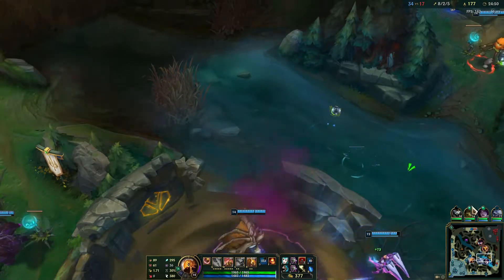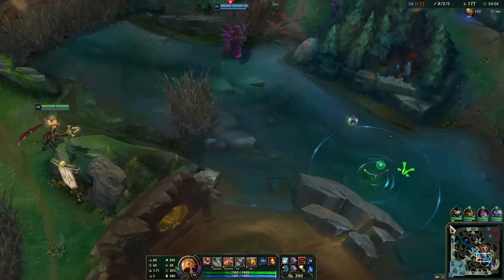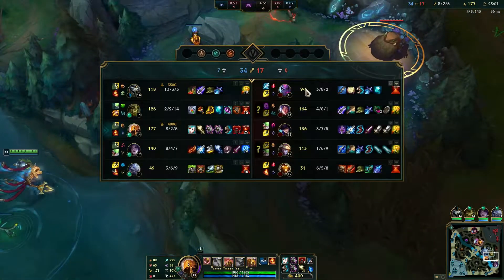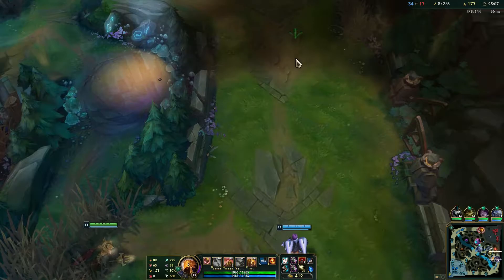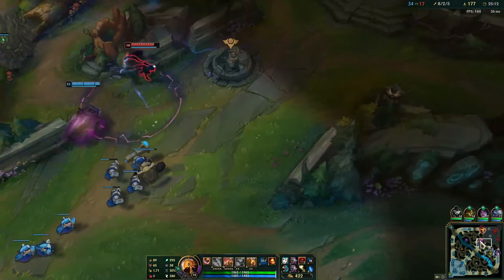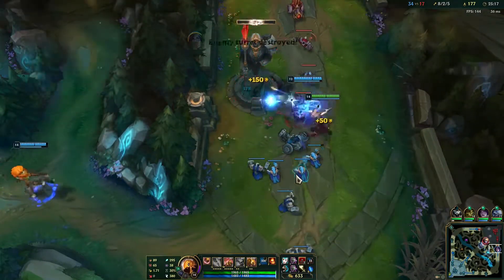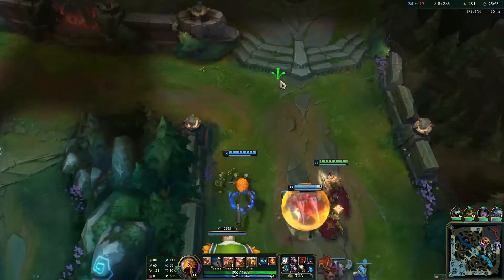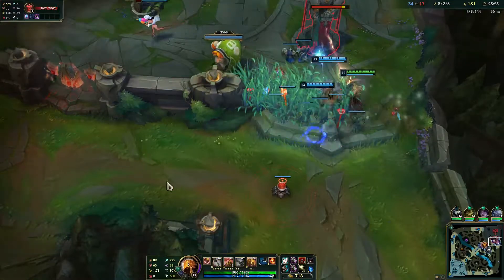Now we have two options — two inhibitors are down so we can choose to go bottom side or we can take the Baron. We don't really need the Baron right now because we can easily push without it, and there's always a chance they somehow steal it, so there's really no point risking it. We just want to group as five. Eve is here so I'm not going to place a control ward yet — I also have my passive up, so I'll place it here. If she tries to walk around we can see her.